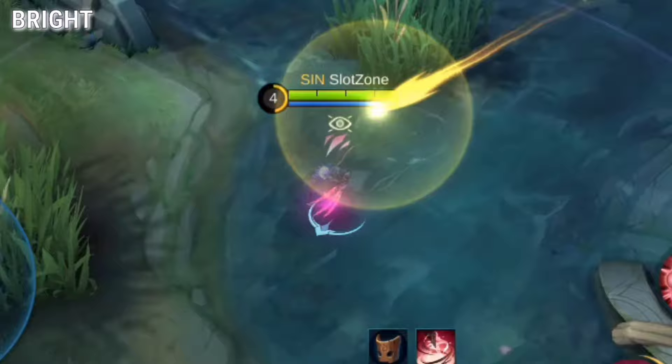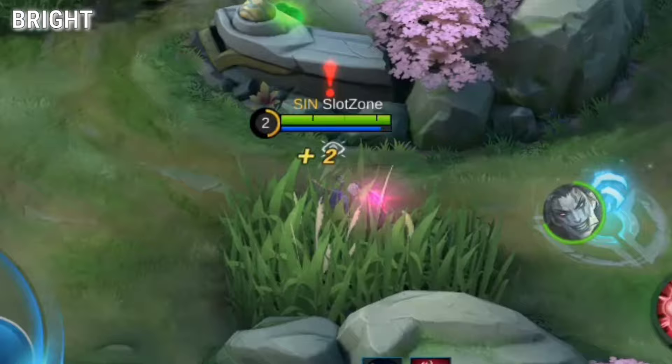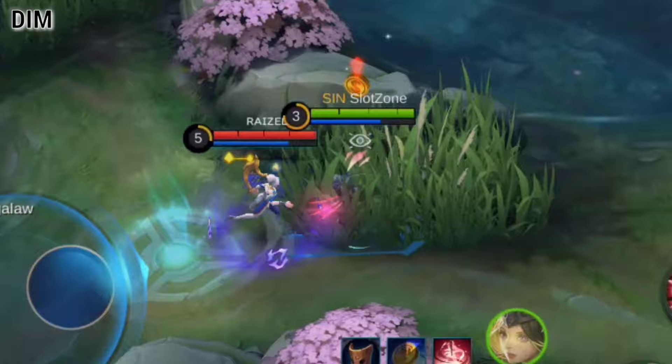Another subtle hint to know if you've been spotted is to take note of the lighting on your screen. When Natalia enters stealth, the screen dims just a little bit. Once she gets spotted, the screen will return to its original brightness.